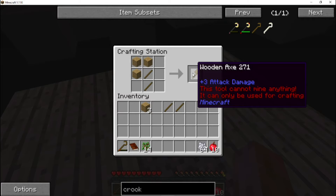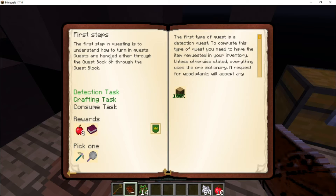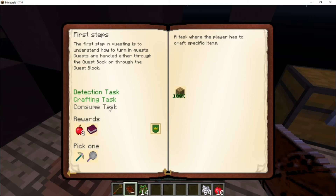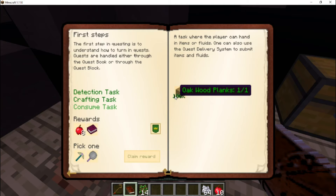Let's take a look at the first quest: 'To understand how quest turn-ins work — quests are handled either through the quest book or through the quest block.' The first type is a detection quest. All you need is to have the item in your inventory. There's an ore dictionary entry — a request for wooden planks accepts any kind of wood. Use the manual detect button to detect items already in your inventory. Looks like that one is already done, and it opened up another one to make planks, which we've also done. I used manual detect and — that was it.